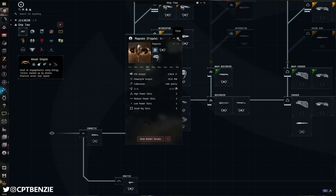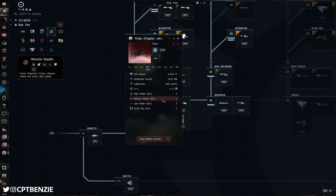The Magnate's four low slots give it the opportunity to fit nanofibers or inertial stabilizers for faster align time so you can warp away quickly if something arrives, but three mid slots just doesn't feel like enough. Coming back to the Probe, we've still got three low power slots for good align times, but now four medium power slots. That means we've got two slots left after a data analyzer and relic analyzer — enough for a micro warp drive and a cargo scanner, or a micro warp drive and a range finding array.